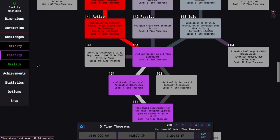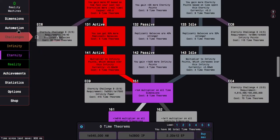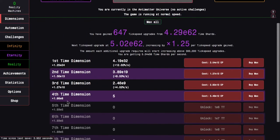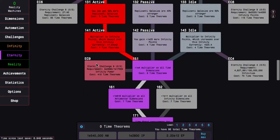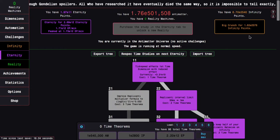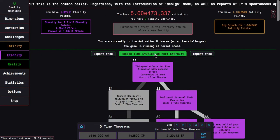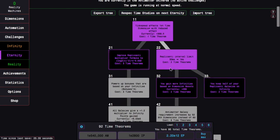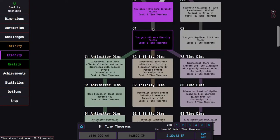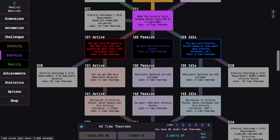Time Study 171 looks like a very powerful Time Study — it's basically making Time Dimensions give 25% more tick speed upgrades, which I think is at least as powerful as Time Study 151, which was very powerful to begin with. Well, I don't think I'm actually going to be able to get anywhere with this. This looked good, but the Infinity Dimension Path is just too powerful now for me to ignore. So that's what I'm going to do — go Infinity Dimension, just do the thing I was originally planning. My idea wasn't very effective.